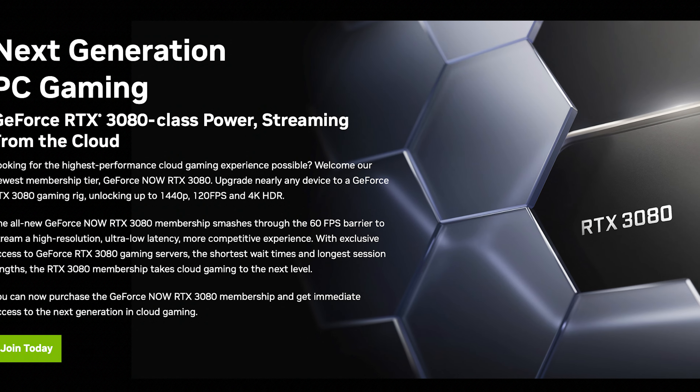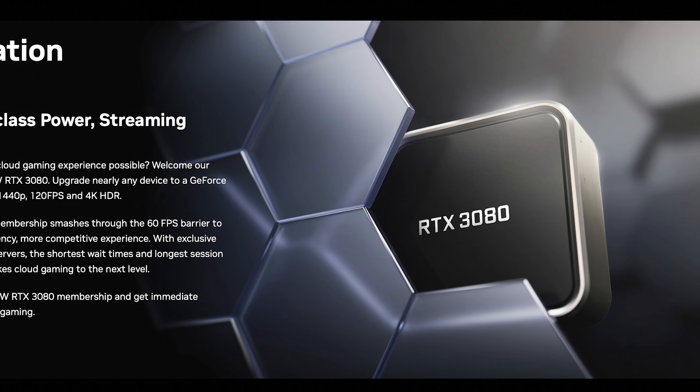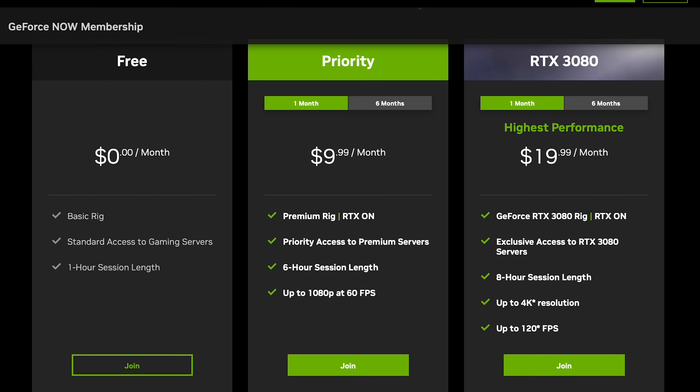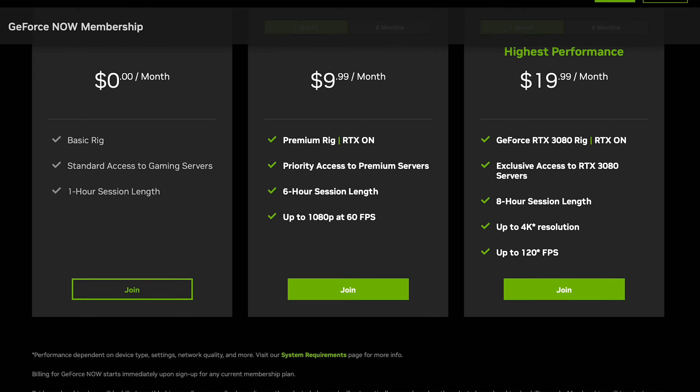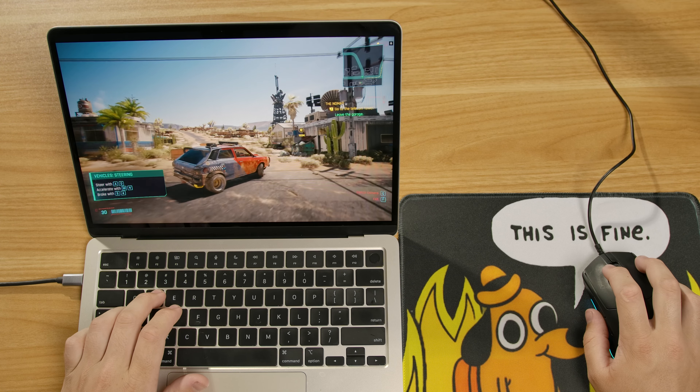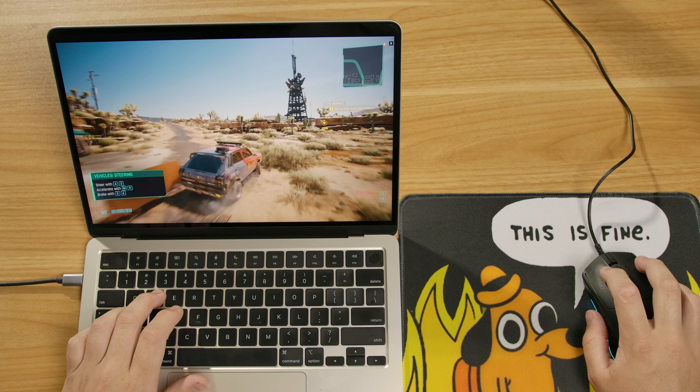There's one more step above that: the RTX 3080 tier. That tier is ideal for gaming on MacBooks, where you'll really be able to see the advantages of the higher quality and longer gaming sessions. The tier unlocks 4K game streaming or 1440p at 120fps. The gaming rig you're connected to uses an RTX 3080 graphics card, so you can enable ray tracing to get better lighting in your games. And you can game up to 8 hours straight in any given session.